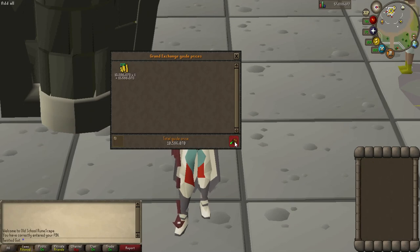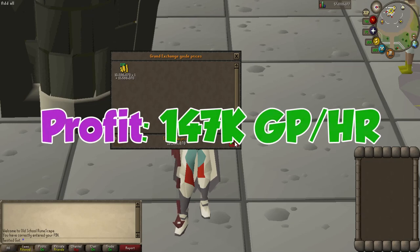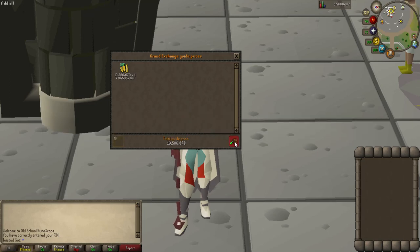Unfortunately they sold for a lot less than mid price, and on top of that the Grand Exchange tax cut into our profits quite a bit. Our final profit for this challenge is about 147,000 gp in an hour. So would I recommend this? Probably not. There are a lot better AFK methods, and unfortunately you do need a large cash stack to even do one hour of this method, which a lot of people don't have. I recommend finding another alternative method.